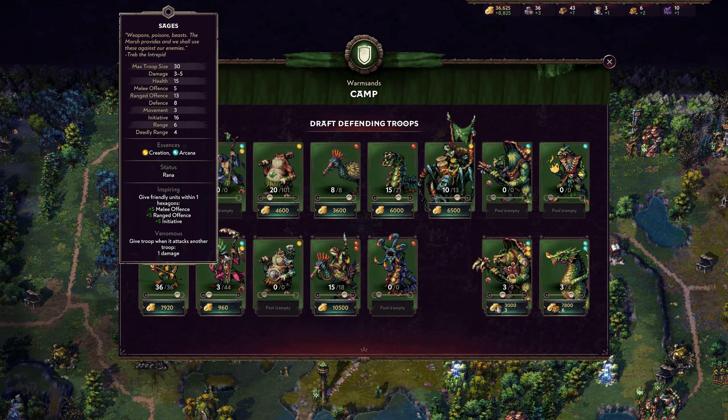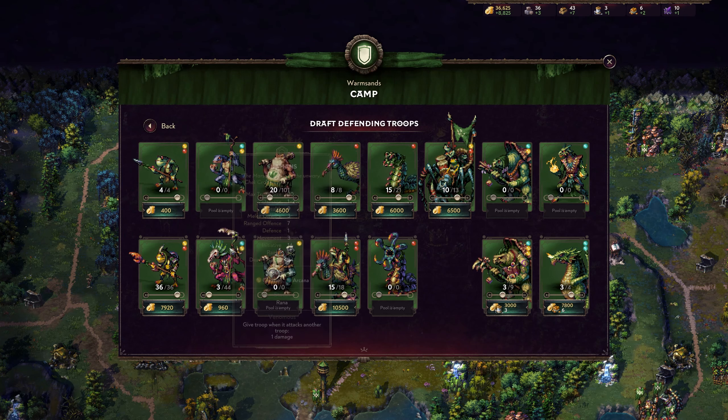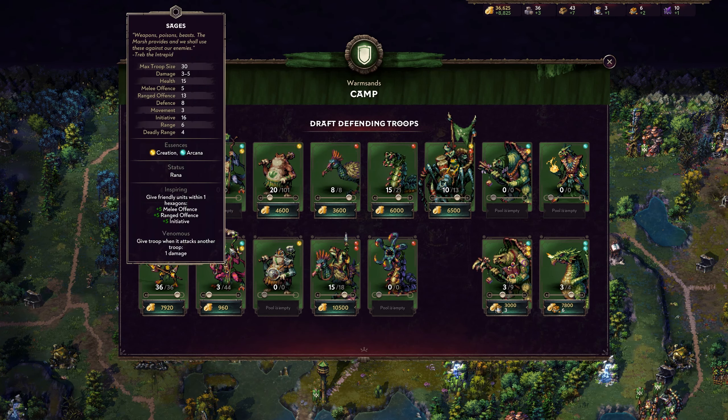Moving into the Sage upgrade, we get Inspiring — giving friendly units within one hex one melee offense, five range offense, and five initiative, plus Venomous. Putting Shamans into two separate stacks of 15 is going to be pretty advantageous because they'll inspire each other. Your range increases from five to six, and the Inspiration will trigger on one another if you keep them in close range. This is the overlapping synergy that Rana really relies on.